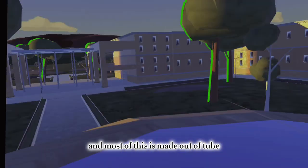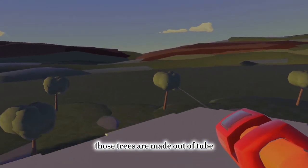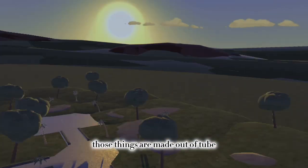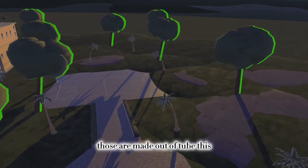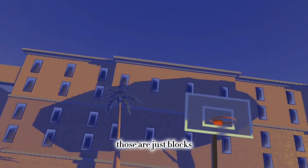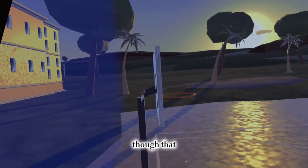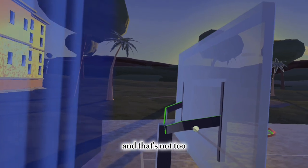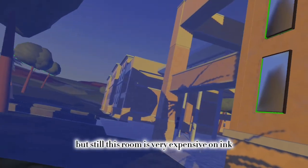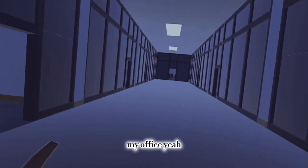Most of this is made out of tube, and you know how tube gets expensive sometimes. These buildings, trees, and other objects are all made out of tube. Those are just blocks except for that rim. This room is very expensive on ink and that means I get to expand my office.